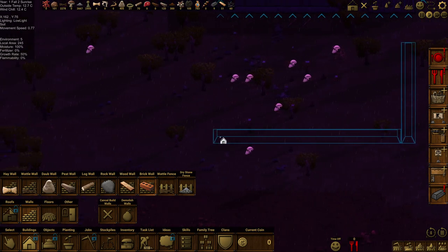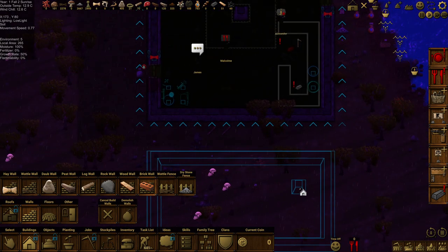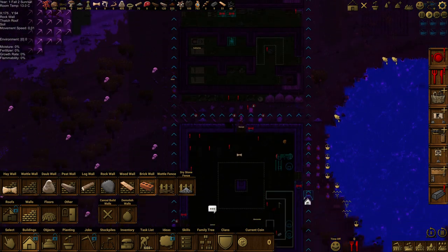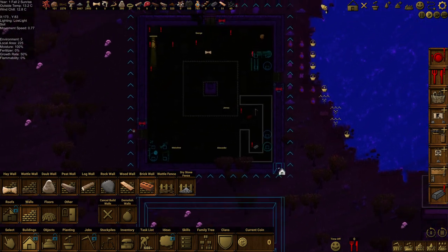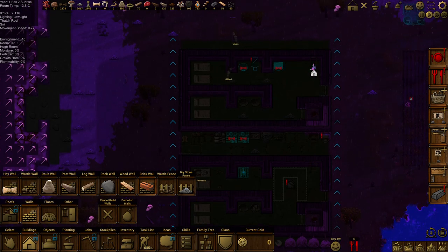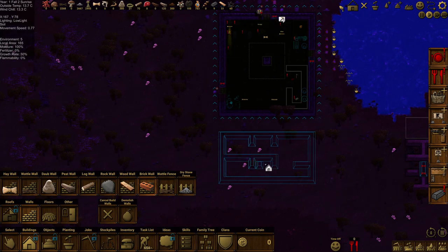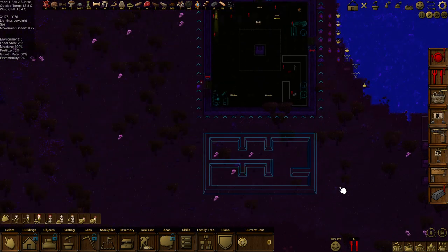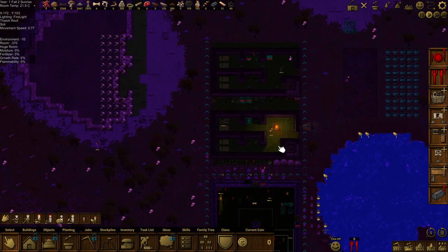We can do that, and then we can build another wall across there — another wall across there — and this is going to be the guest house, or potentially an actual place for people to stay. Our standard design says four in there, and then we do that, and four in there. That's going to be like a brick house for them to live in, but it's not going to be a very good brick house, because that's going to be a guest house.